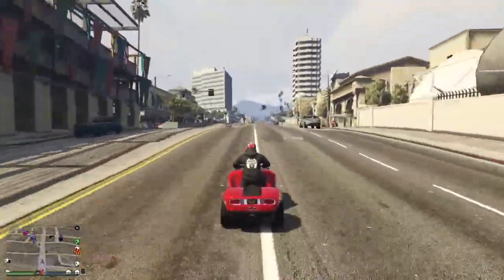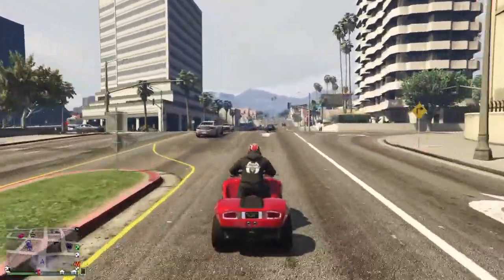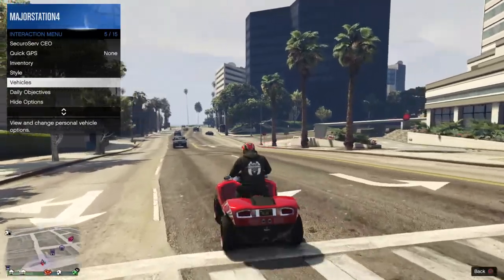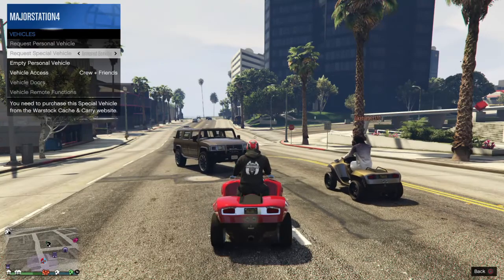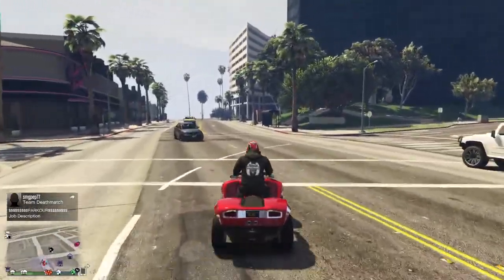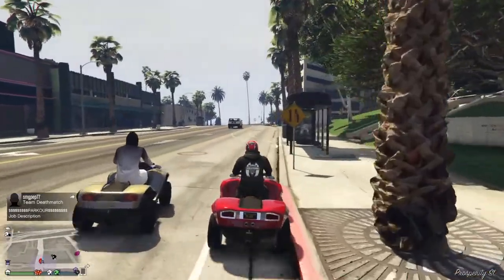The only thing that sucks about these special vehicles is you can't call your mechanic for them. If you want one of your special vehicles, besides going to your vehicle warehouse, you actually have to go to your interaction menu, go down to vehicles, and request a special vehicle - whichever ones you own. Just in case you didn't know how to order it after you buy it and you're like, where the fuck is this thing?